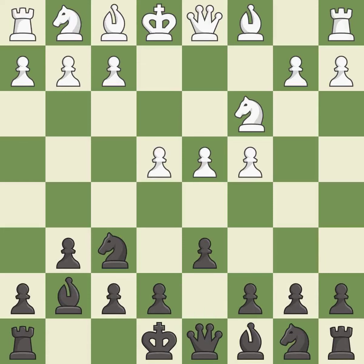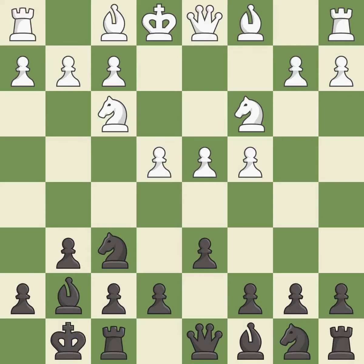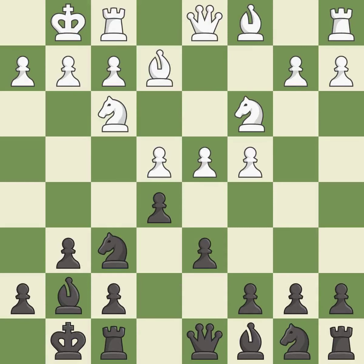d6 controls the e5 square and allows the light-squared bishop to develop. Nf3 supports the d4 pawn and puts pressure on the e5 square. Castling gets the king out of the center and activates the rook. Be2 develops the light-squared bishop and prepares to castle kingside. e5 takes space in the center and immediately attacks the d4 pawn.